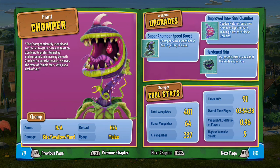You can see his attack at the bottom — Chomp. Ammo is N/A because it's a melee attack. Damage: he does bites and swallows. Reload is N/A because it's melee again. Usage: melee.